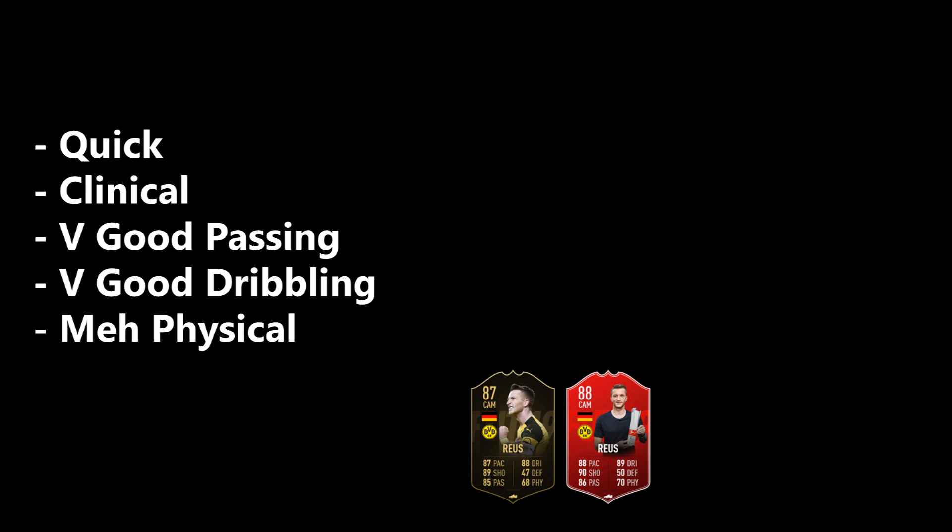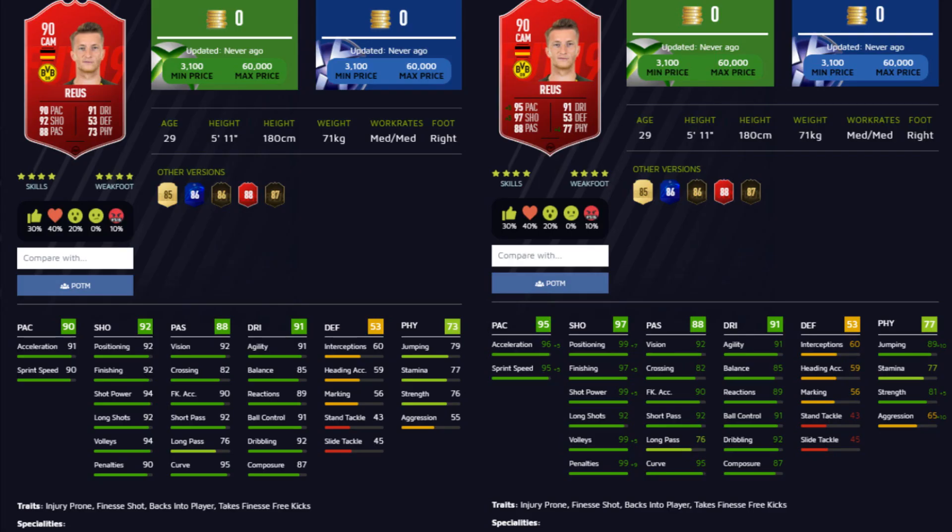Just looking at his stats overall, they're all in the green bars. Aggression and defending stats you don't have to worry about. His physical seems decent, but stamina at 77 is still a little bit low, especially if you're going to be playing Reus as a CAM — it's not much of an upgrade.